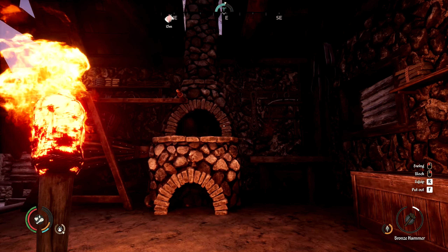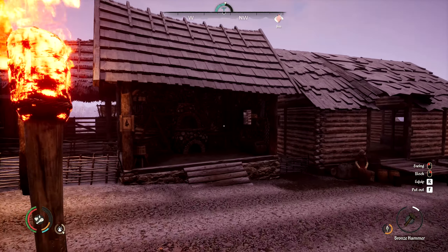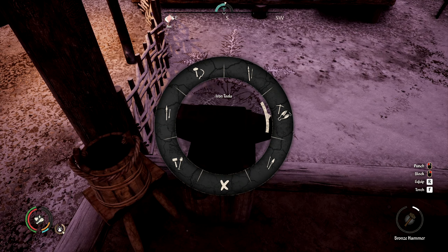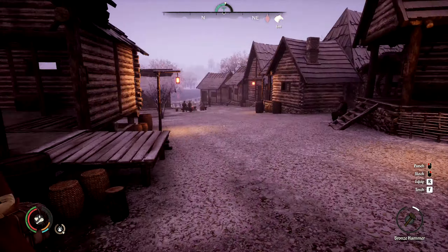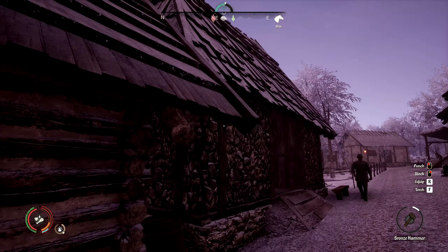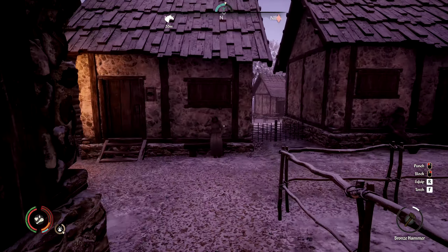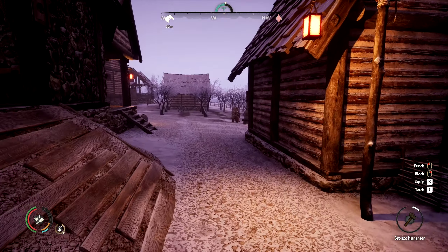I got a few more lights put up and upgraded the smithies. They're stone wall with plank roof now, so they are Smithy Level 3, which means we can do iron now — so that's cool. The barn is also a Barn Level 3 now — stone wall, plank roof. And I got some more lights put in along here.